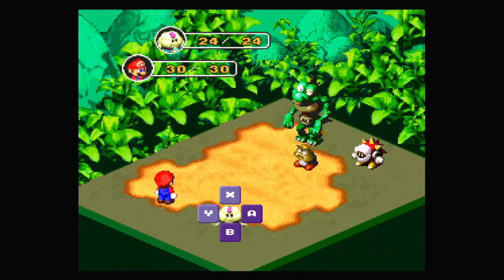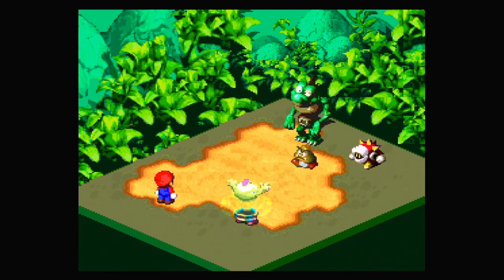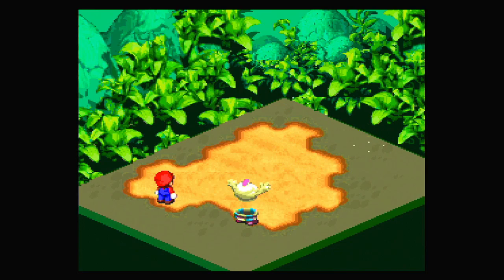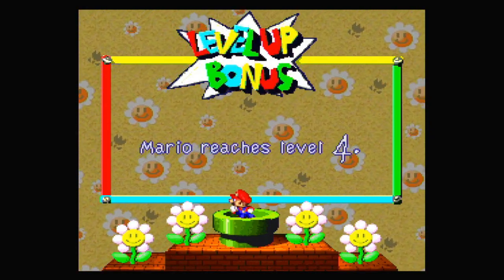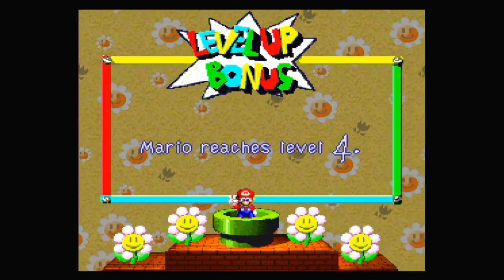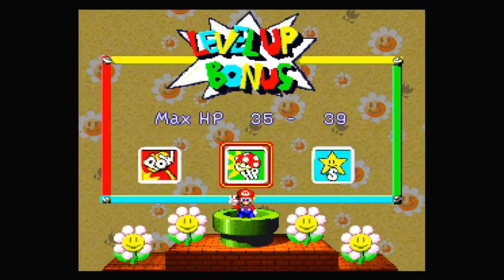Let's take out some of these enemies since we got forced into a fight. Let's use Thunderbolt — it's very helpful to just hit all the enemies, even if we use up FP to do so. We have a lot of ways to recover our FP at the moment, so might as well. We get an extra mushroom and a level up for Mario. Mario reaches level 4, which means he gets some more HP. Very nice.